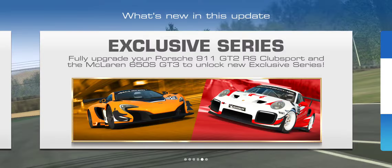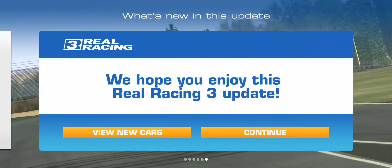We've got two new exclusive series featuring the 911 GT2 RS Club Sport — which we just won in the last version's track day event — and the McLaren 650S GT3, a wonderful car. That McLaren is one of those surprising cases where it's not a gold purchase car, although if you want to participate in the exclusive series you'll need it fully upgraded, which will cost you some gold.